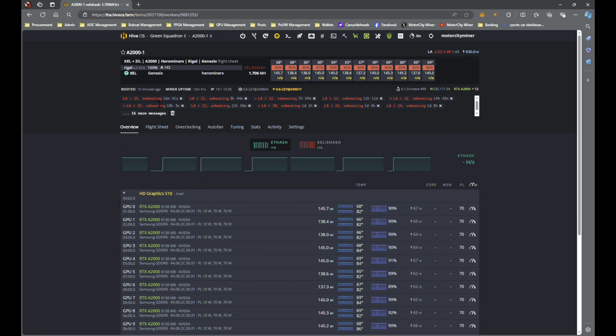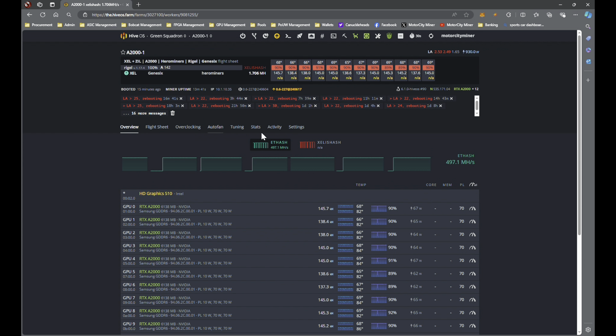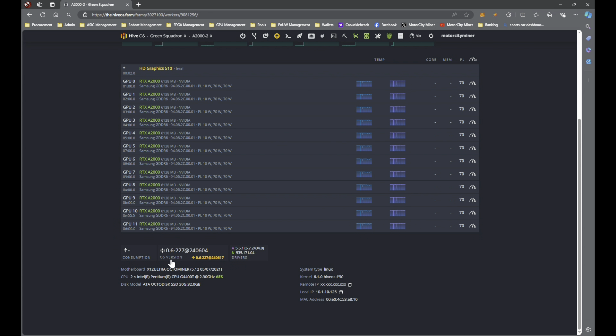So definitely an issue with these rigs to be aware of: the RAM. When you first start them up this one restarted 16 minutes ago and has 1.2 gigabytes free, but this will consistently get lower and lower until there's essentially zero RAM, like we just saw in the one that just rebooted — 12 megabytes remaining. That's completely unworkable, killing my load averages and causing those restarts. I do have new RAM on the way that I'm going to swap in and see if that rectifies the issue.